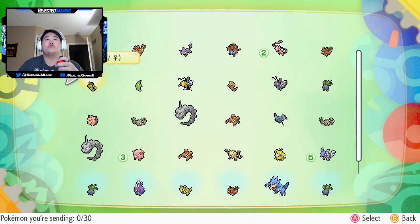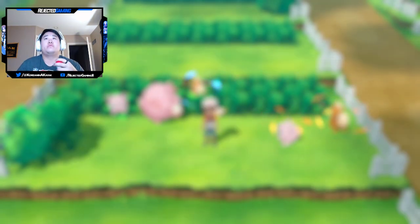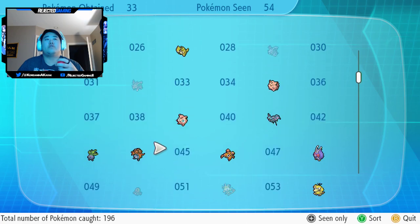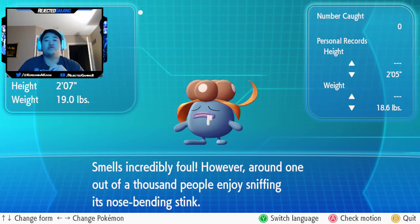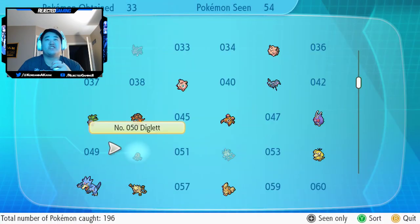Let's go through the Pokédex real quick, because we got some new entries. First we have Gloom — it smells incredibly foul. However, around one out of a thousand people enjoy sniffing its nose-bending stink. It's an interesting little stat there.